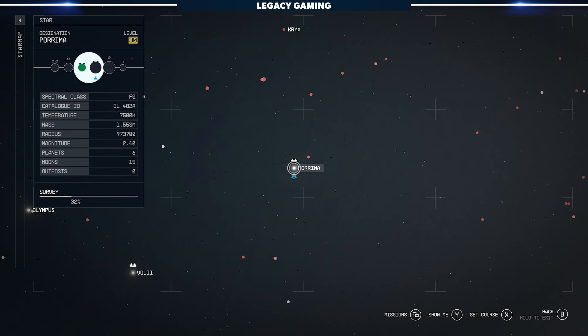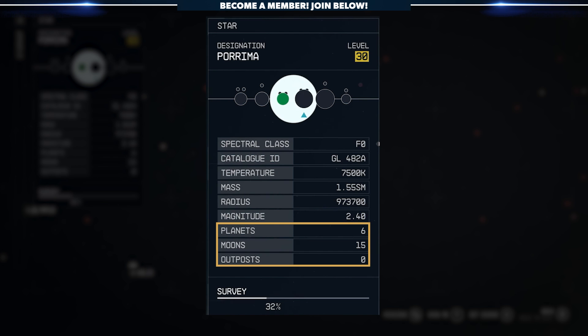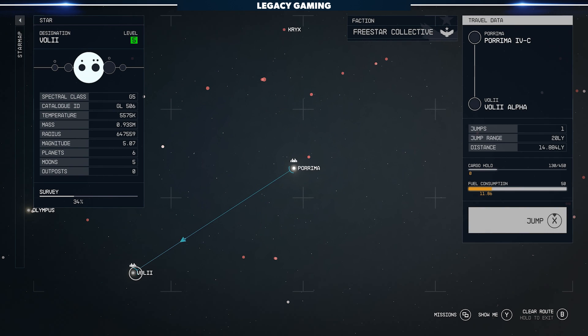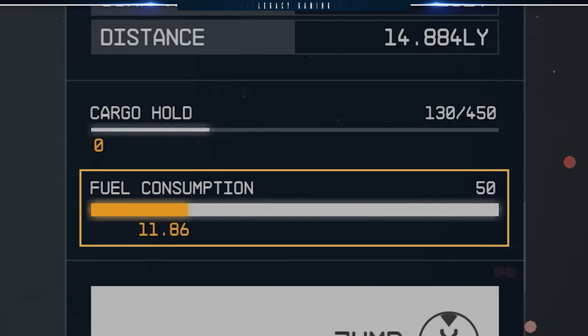We're going to focus on traveling between stars — the most macro view of space travel in the game. From your star map, you'll be able to see each of the systems in the region. At a glance, you'll know the name of the central star and some basic statistics including spectral class, catalog ID, temperature, and mass. You'll also be able to see how many planets and moons are in that system, as well as outposts. From your current location you can plot a course for distant planets, so long as your ship is up to the task. In order to make a grav jump, your ship will need optimal cargo not over the maximum threshold, as well as enough fuel to make the complete jump.